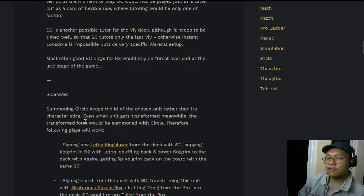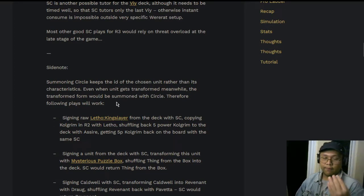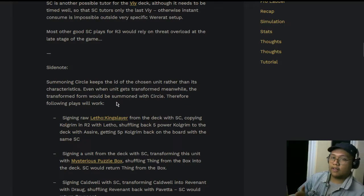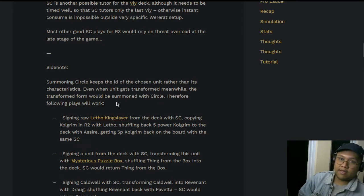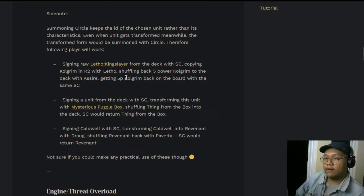A side note: Summoning Circle keeps the ID of the chosen unit rather than its characteristics, even when a unit gets transformed — the transformed form will be summoned by the circle. For example, you set up Summoning Circle targeting Letho King Slayer in the deck, play Letho King Slayer, transform it into another unit, and after it gets destroyed or the round ends, put it back to the deck with Sire — the circle will pull out the transformed Letho King Slayer because it keeps the ID. The article notes that transforming Letho into Nilfgaard Grim is technically possible but not likely to see practical use.